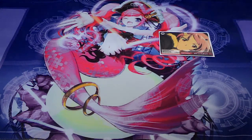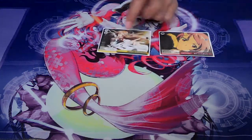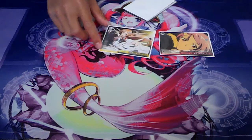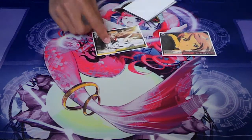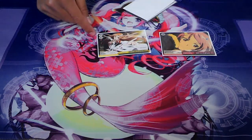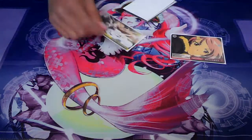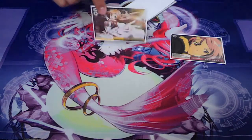Moving on to the yellows, we have the Storm card — the Windmill or Wind. It has a soul of 1, so when you check it you get a soul of 1, and then you have the ability to target one card your opponent controls on stage and just put it back to their hand. This allows you to push for more damage.